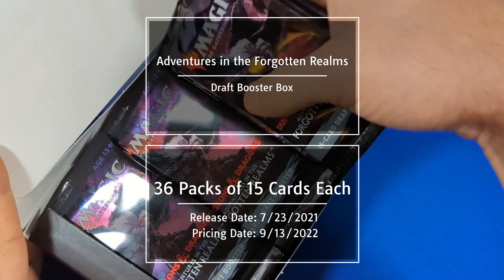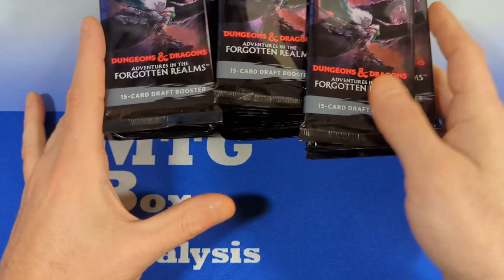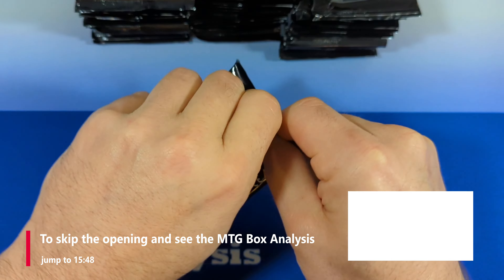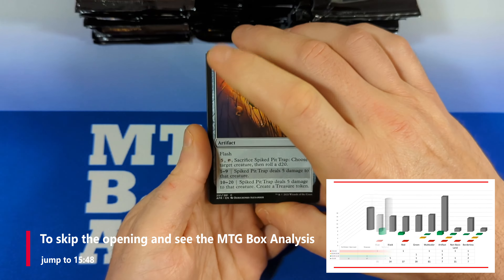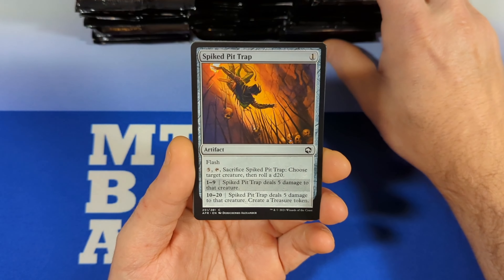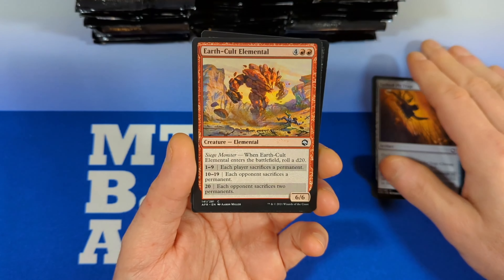We've got 36 draft booster packs to go through. There is still one common valued over $1 — that's Deadly Dispute — and then there are four uncommons valued over $1 in this set, and quite a few value in the other categories as well. I think there's close to 60 cards. We'll go through the pack one time, then focus on the rares and mythics, and I'll highlight any additional value later on.